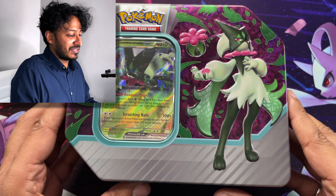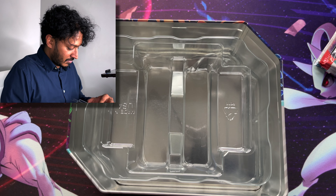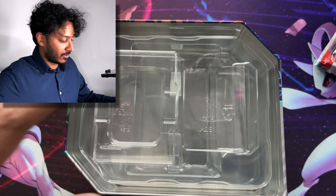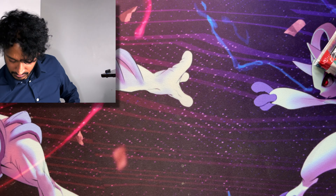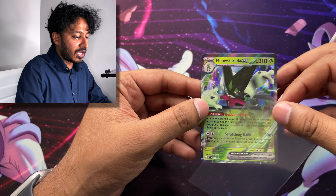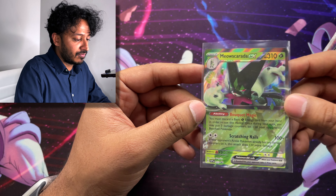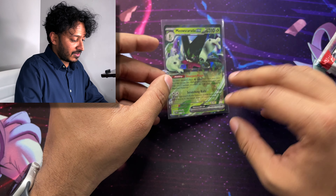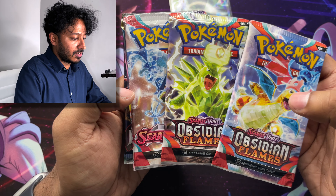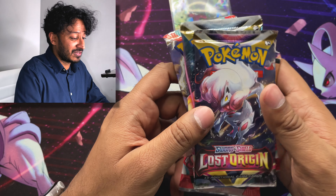These tins just look amazing when you get rid of the plastic wrapping. Here is our promo card of Meowskerada — it has the same attack and Pokemon power as the regular Meowskerada in the Paldean Evolved set, but the artwork is different, which is actually pretty cool. Here's the code card, and we have two Obsidian Flames, a Scarlet and Violet Base set, a Silver Tempest, and a Lost Origins pack.